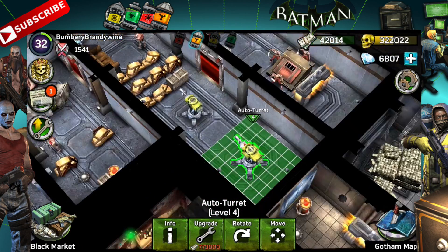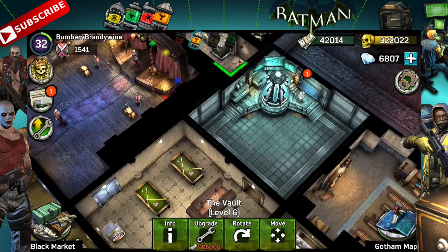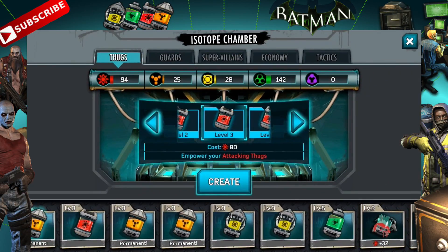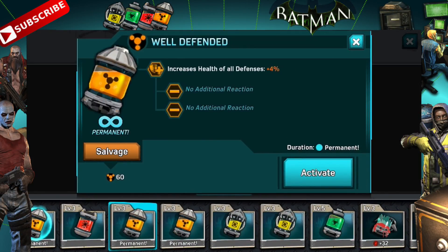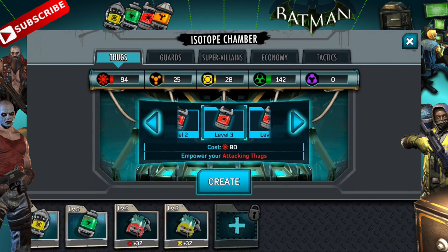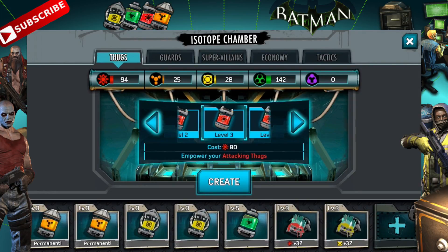Let me know in the comments section below which one you want me to keep and which ones you want me to toss. We will let the majority group decide the fate of my base. I'm not holding on to all three because they're just level threes — I need to get rid of two of them to open up some slots, because I'm tired of spending all my diamonds on slots.